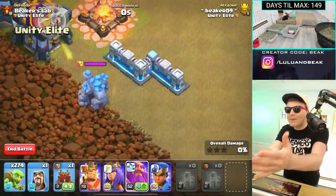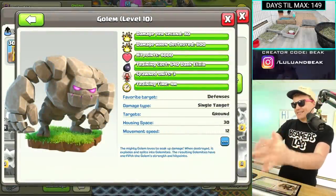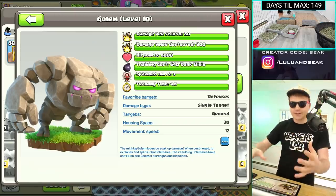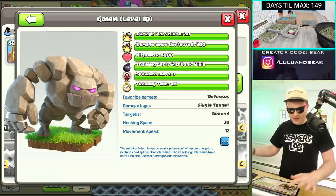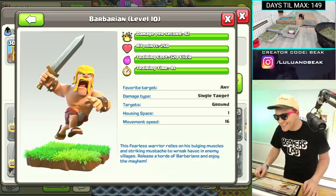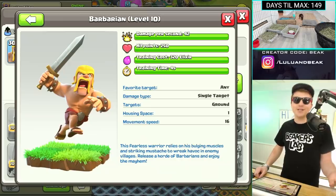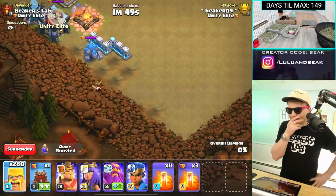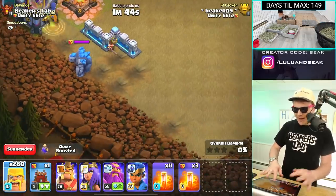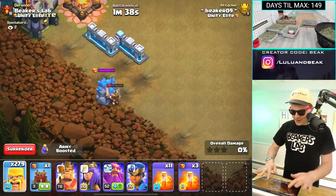Incredible! It almost made it back up to full health — that was crazy. The second stat here: damage when destroyed — 800. That's amazing. So if we swarm a bunch of barbs around this thing, it's gonna blow up all the barbs. A barb has about 300 health, so it's gonna destroy a barb like three times over. I think this is gonna be the perfect spot — we're gonna swarm a ton of barbarians and the poisons. I think this is it.